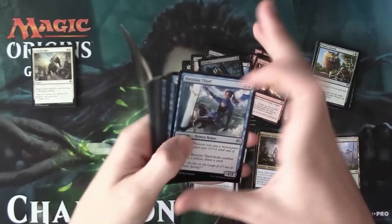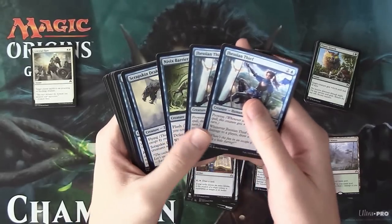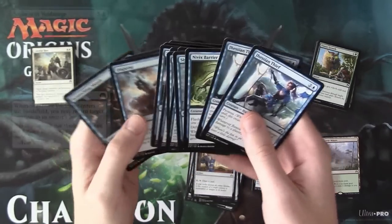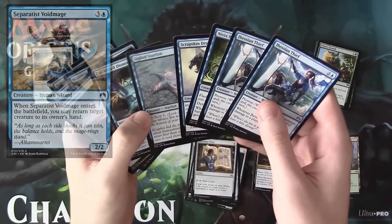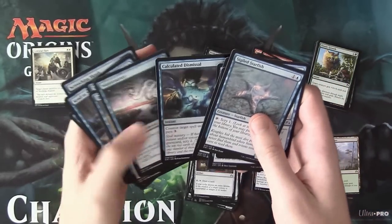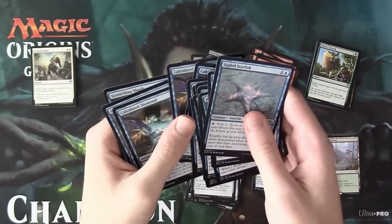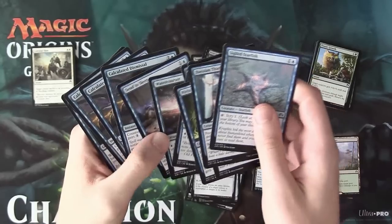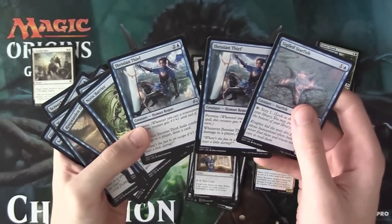Blue has two Jesian Thieves, which is nice — they go in a more tempo-oriented deck where you bounce the opponent's creatures. But we didn't pick up any Force Mages that bounce creatures, so the Thieves don't have a ton of support. The Drake wants to be in a more aggressive deck, the Starfish in a more controlling deck, and the Calculated Dismissals want a deck operating at instant speed. Blue looks like a mixed bag with no real direction, so I don't really see myself playing blue.